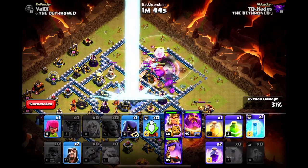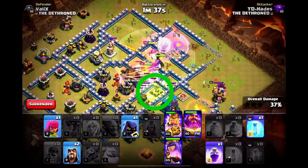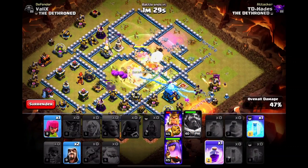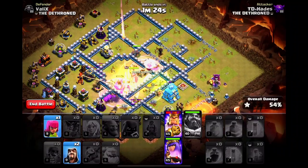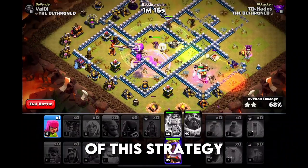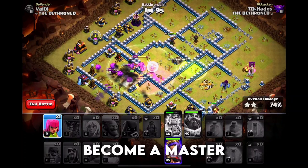We will deal with the enemy CC troops using poison spell and a freeze. We are using the rage spells on our bowlers back to back. You can see the insane amount of momentum as a result of this. I dropped the jump spells to give our troops easy access to the town hall. You can see that our bowler group is still going strong. This is what happens when you know exactly how to guide your troops using well-planned wall breakers and jump spells. The only enemy of this strategy is time, because we are using up 60 seconds just for the funnel.